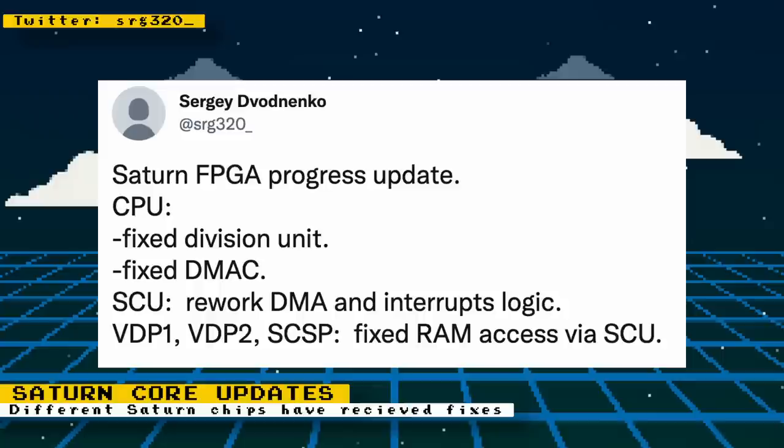We have more updates on the Saturn Core. While it may have been a while since the last official update, Sergey, the developer, was still busy with development on not only the Saturn Core, but also the 32X Core and maintaining other cores as well. The change log may look short, but once you read it, you can tell that a lot of work has been done. There are some CPU fixes and SCU fixes — the SCU is a math coprocessor for the Saturn.